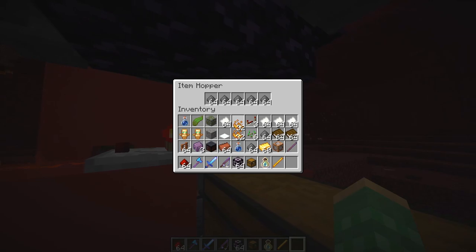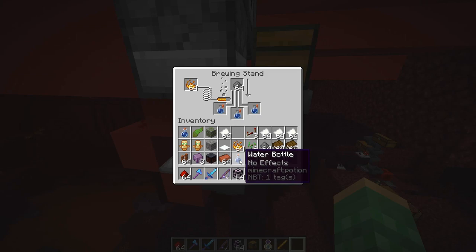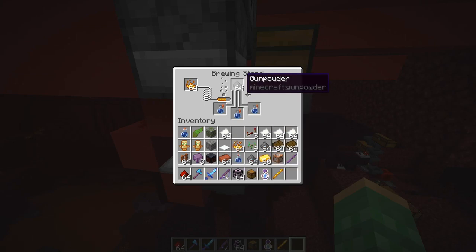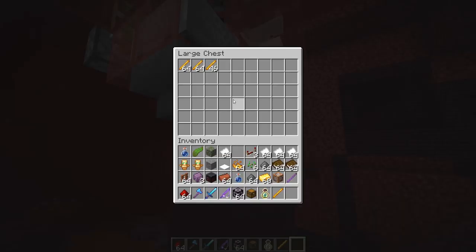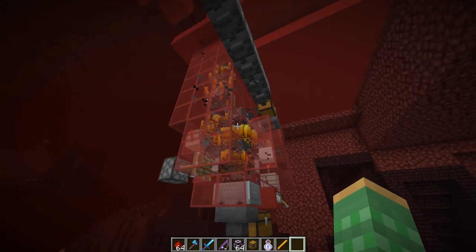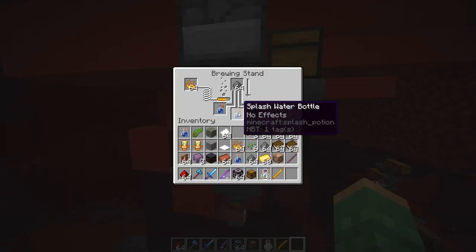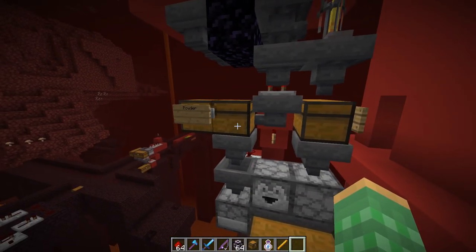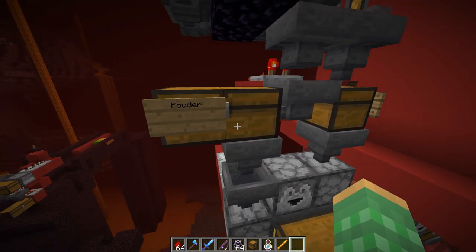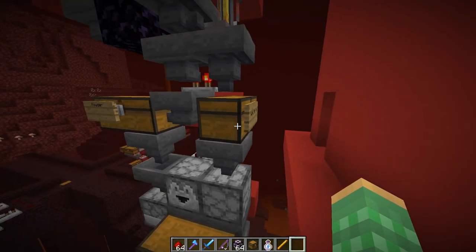To make splash water bottles you need water bottles, gunpowder, and blaze powder. The blaze powder can easily be obtained directly from the blaze rods just by crafting them down. So we need to get gunpowder as well as water bottles, and that's what we have going on over here — two different inputs. The gunpowder comes from one side and the water bottles come from the other.